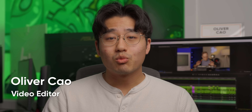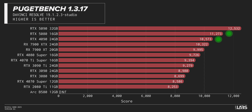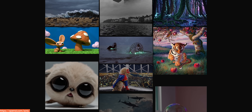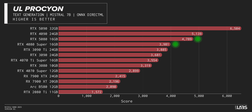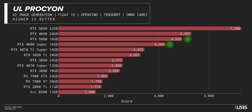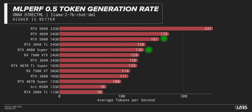For productivity, the story is more mixed. It doesn't do much to impress in our Blender render, but in Premiere Pro the updated media engine on the 50 series puts in the work, beating the 4090 by 5%, with a similar lead in DaVinci Resolve. In AI, the 5080 manages a 20% lead over the 4080 Super in our text generation benchmarks. In stable diffusion image generation benchmarks, we see about 16% improvement over the 4080 Super — though sadly, a lack of VRAM will limit the models you can play with.